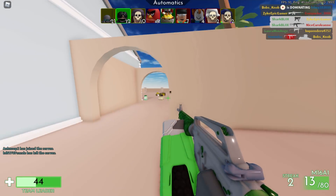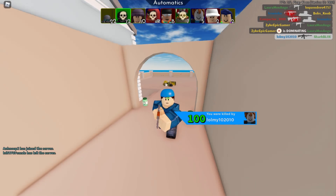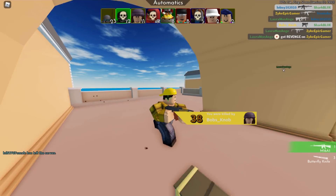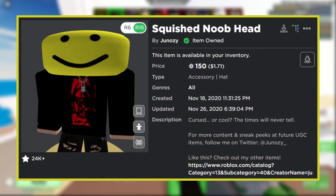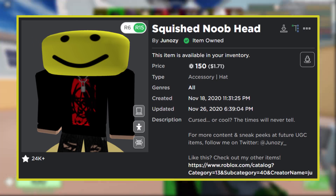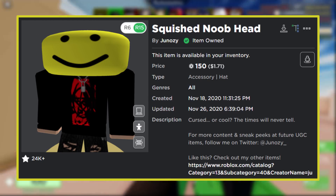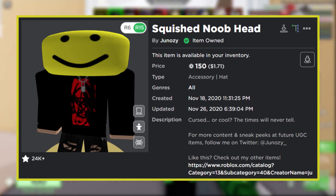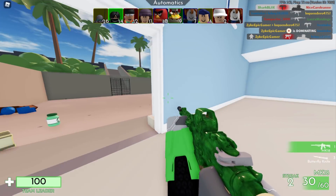You might be wondering how to do this in 2021. You can use a UGC item called the Squished Noob Head. It's not exactly free like it used to be, but you can buy it for 150 Robux and it looks pretty much the same apart from the face. It's basically the best recreation of this glitch.